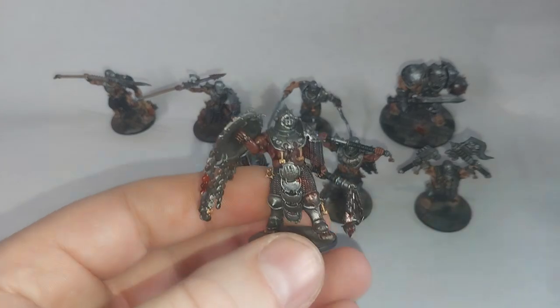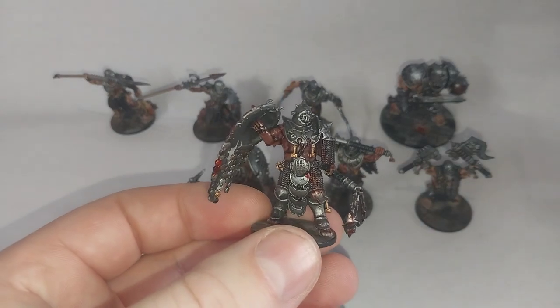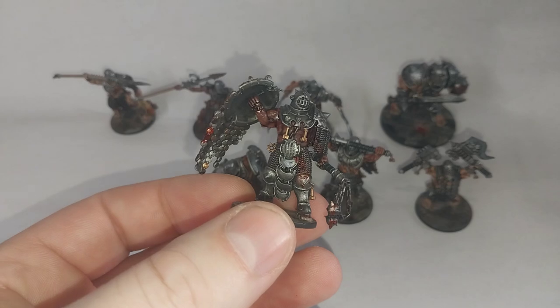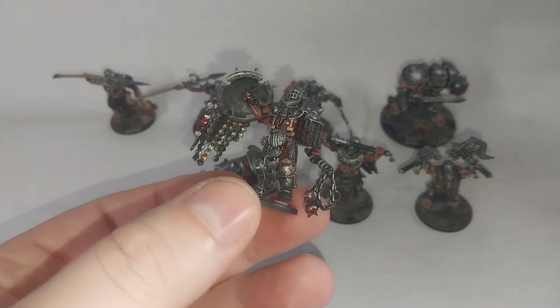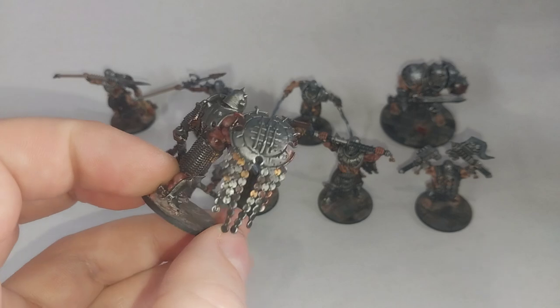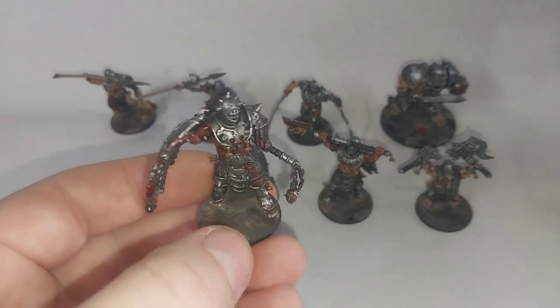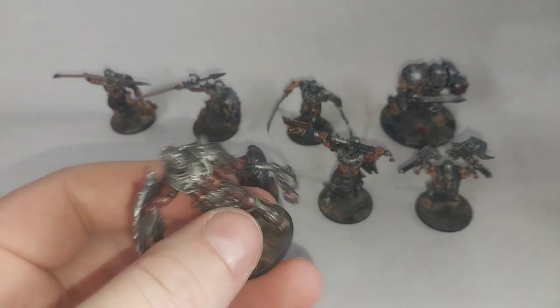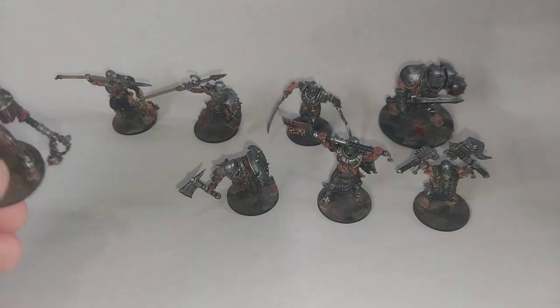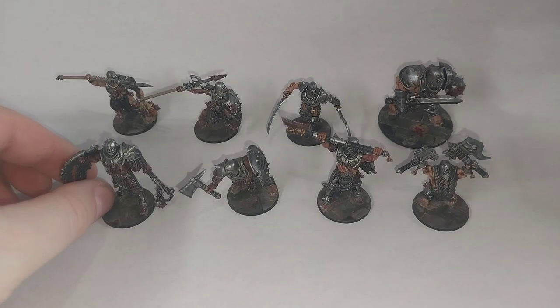Then we have the first of the Pit Veterans, who is armed in the Chaos style, so he has got a Flail. This was a bit of a bits swap with some of the other guys, and then the shield, helmet and light armor. I was originally thinking of using this guy as the Pit King, but ended up deciding to run with the Empire style instead.